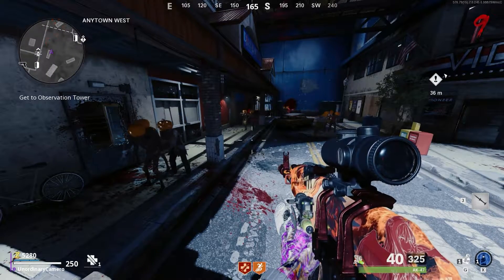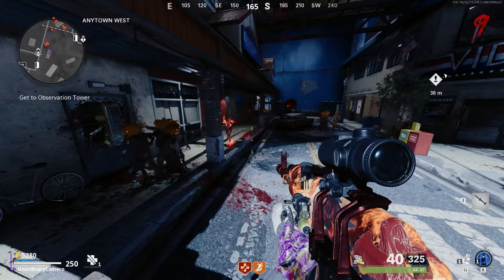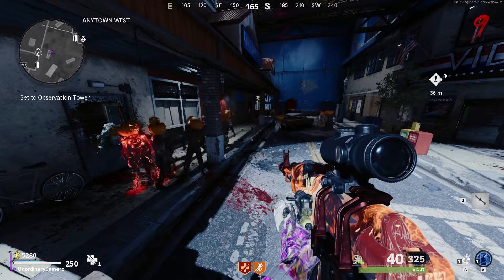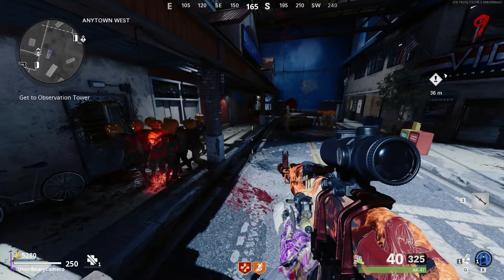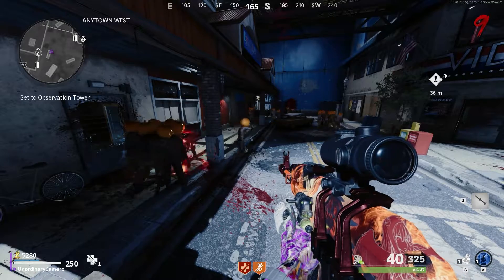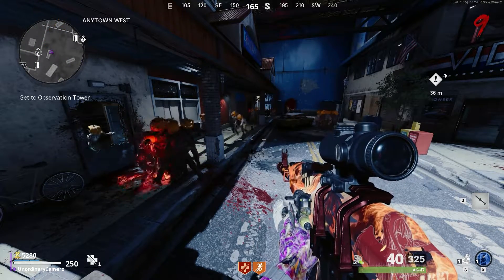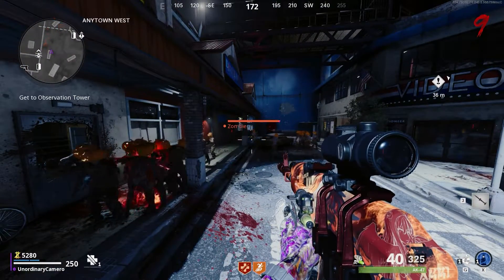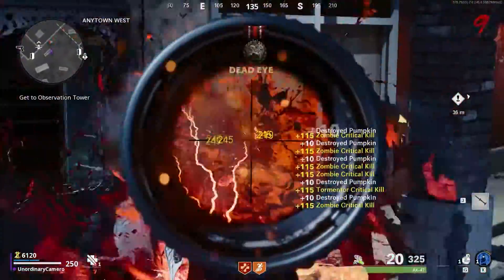There are no problems with this glitch. The only problem is that zombie dogs will come at you sometimes, and the three-headed dogs might come after you also. So I suggest you grab your specialty ability — airstrikes or whatever — or a heavy gun. You kill some and then that's how I do it. Yeah, the glitch still works.